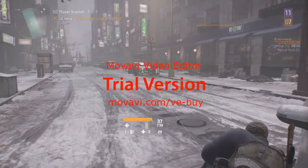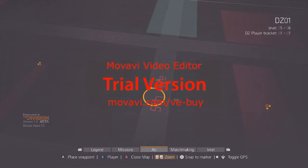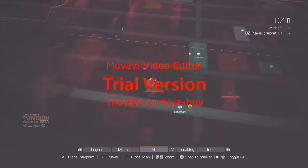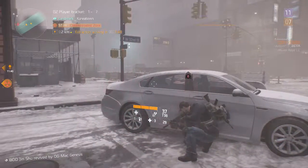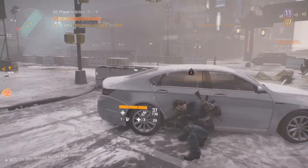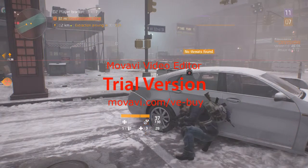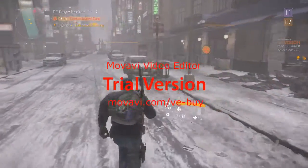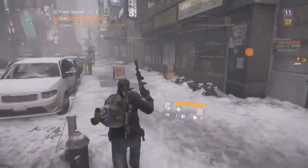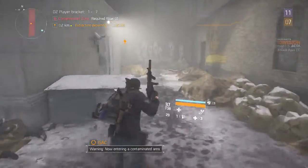Last but not least, the extraction points. These are the best places to transport your contaminated goods from the dark zone back to your base of operations. You call an extraction and a helicopter arrives in about a minute. During that time, you have to guard yourself against NPCs and other players who may want to steal your goods. Always be aware of your surroundings during an extraction — people can kill you from far away or ambush you before your items make it onto the helicopter.